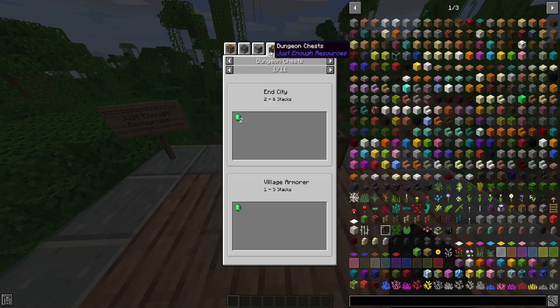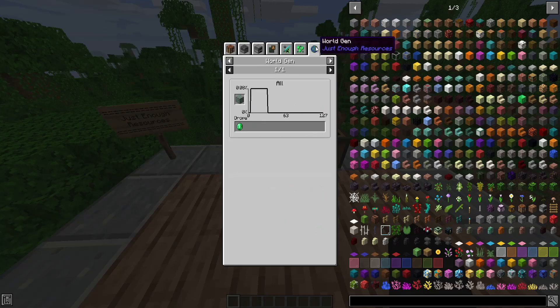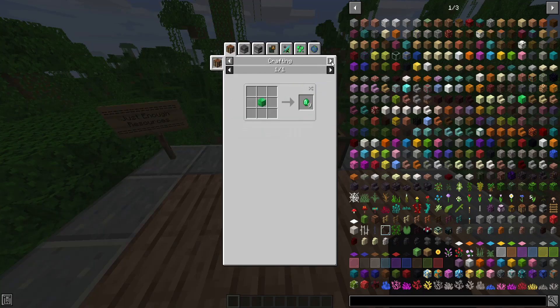Next up is the Emerald, which has a lot to cover. Under Dungeon Chests, the End City has a 2.4% chance of dropping 2 to 6, and the Village Armorer has a 12% chance to drop 0 to 1. Under Mob Drops, the Emerald Gator from Chaos Awakens has a 10% chance to drop 1, and the Evoker from Vanilla Minecraft has a 100% chance to drop 0 to 1. There are also many Villager Trades available. For World Gen, it shows exactly how the ore spawns — a 0.08% chance at specific biomes, with an average drop of 1.